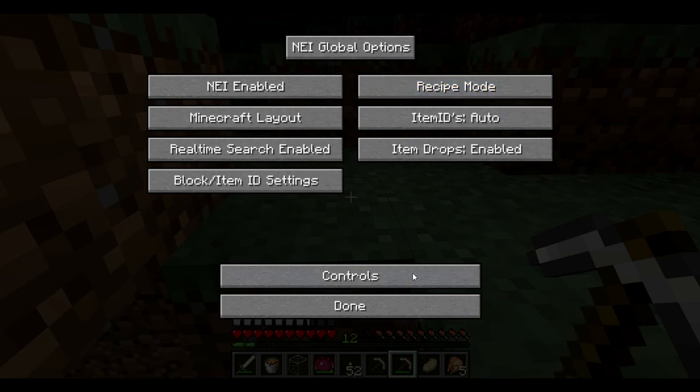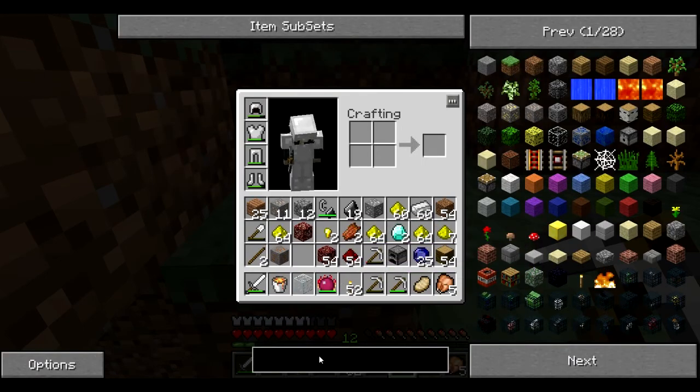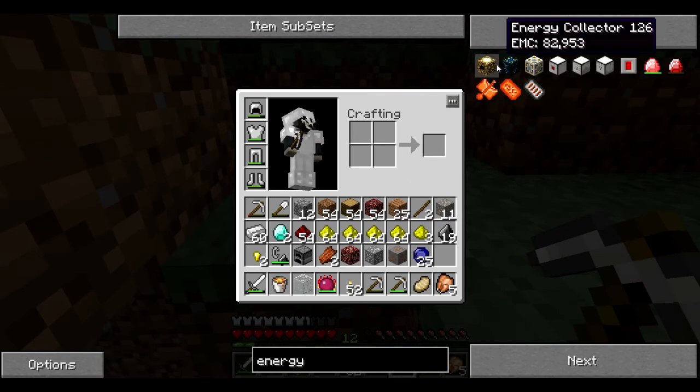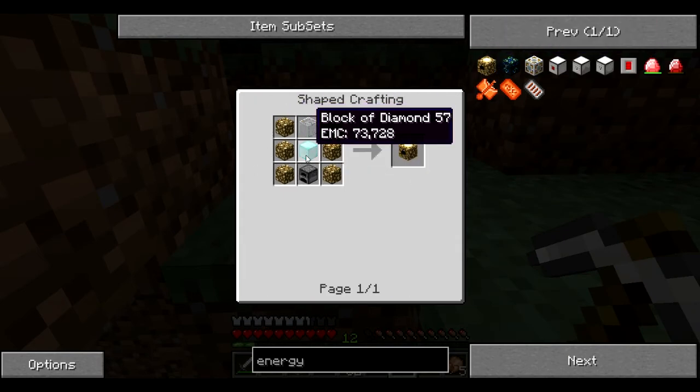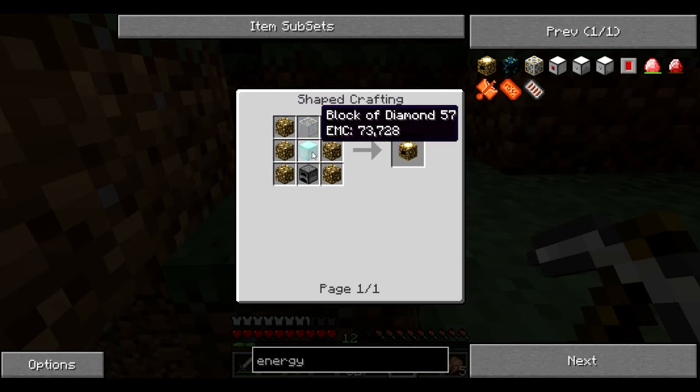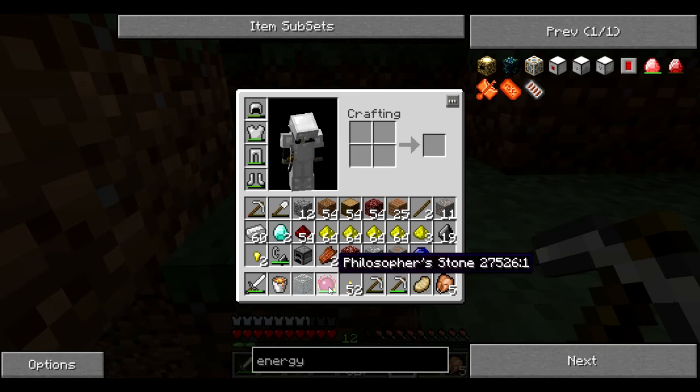I don't want cheat mode, I want recipe mode. There we go. Let's do energy collector — this thing here. This is the formula for it, so we need a diamond block. And we need glass. And we need a furnace. And we need glowstone. And we need an obsidian in order to make... What do we need obsidian for again? What are we doing with a philosopher's stone?